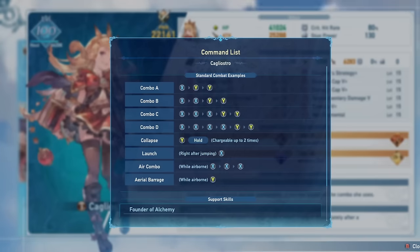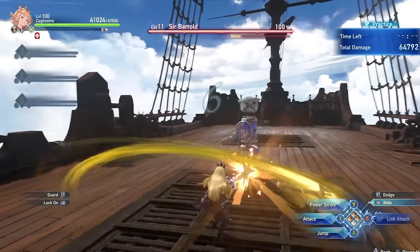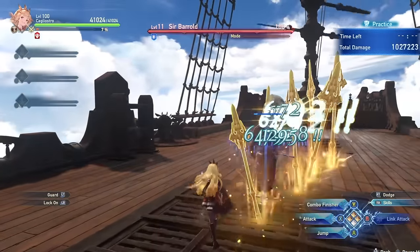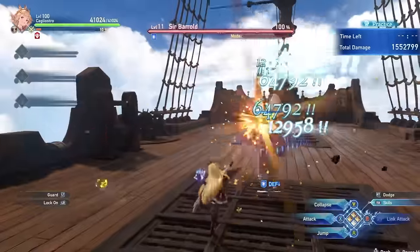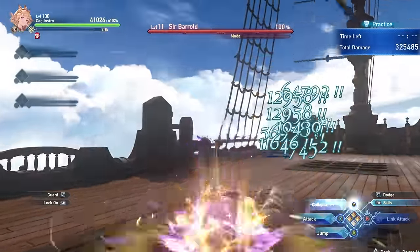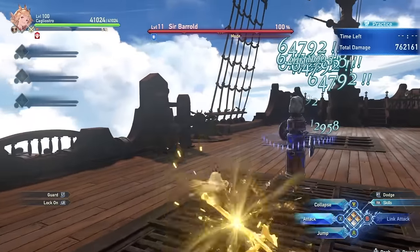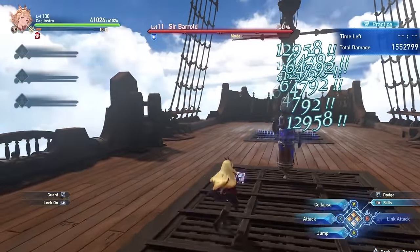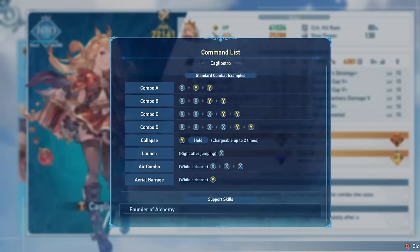The first combo is just a single attack into your combo finishers — X into double Y on my layout — then charge Y afterward for Collapse. This combo finisher sends range spikes out of the ground that can be used to attack from a bit away compared to her other combo finishers. Against larger enemies, the spikes can hit multiple times very easily instead of only a couple times like against the dummy, meaning you can get a lot of damage out of something that would normally be one of your weaker options. It's also the fastest way to recharge your skill cooldowns when combined with her unique sigil, and you can get off Collapse faster with this combo as well. If the enemy is large, this is always a combo worth doing, and it's great from range.